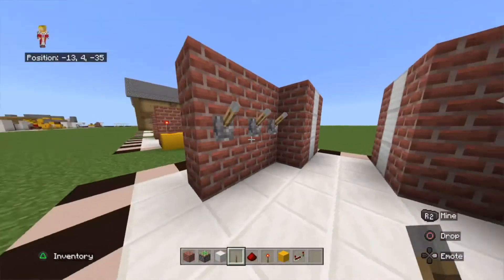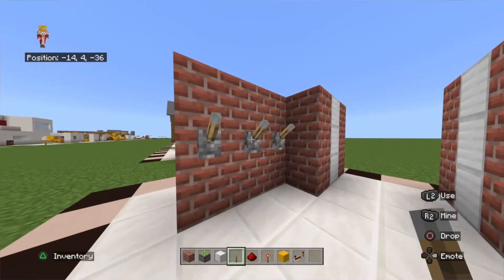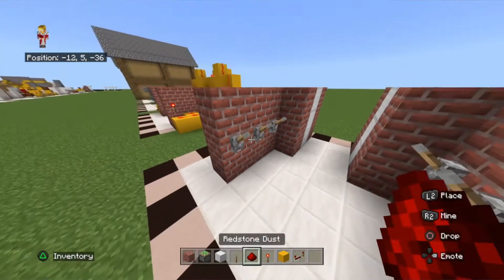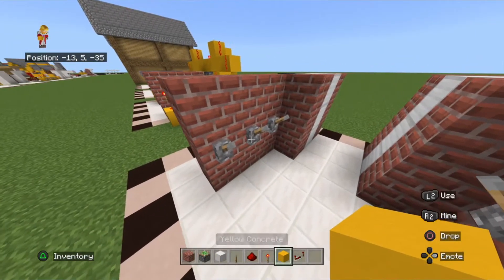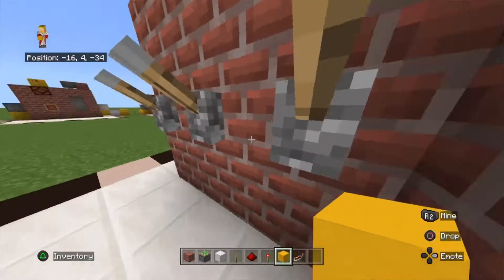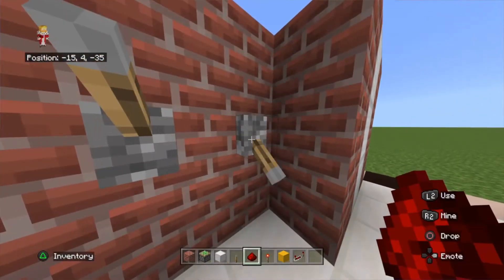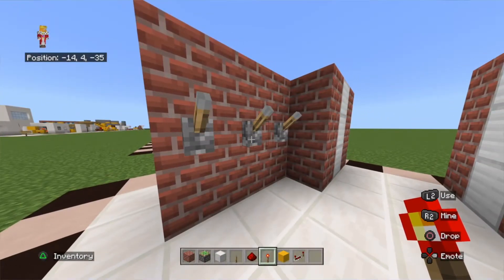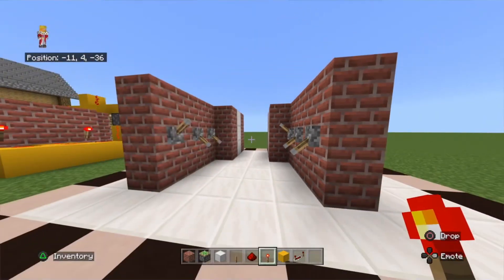Now, this bit is important because this will decide your combination. So for your combination: if you want the lever to be up, you place redstone dust behind it. But if you want the lever to be flicked on, you place a redstone torch behind it. So right now I'm going to choose that as my combination.